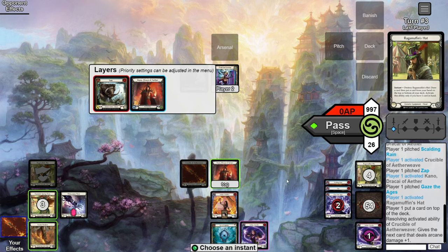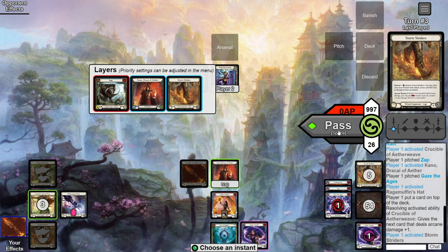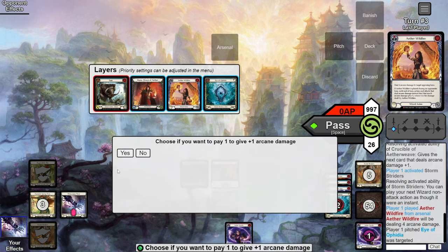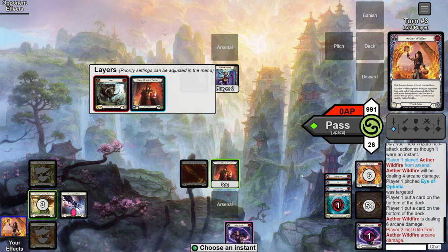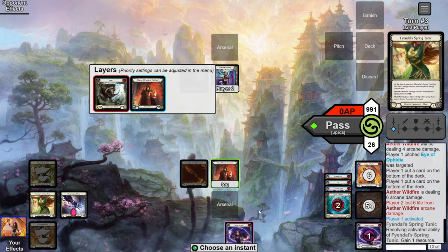With this in mind, we use the two floating, pop our Storm Striders, and shoot Wildfire pitching the blue in hand. Metacarpus triggers — we had one extra resource so we use it. This should come in for six, so the opponent loses six health. Now we get to play our Spindle, still responding to that first Kano activation.